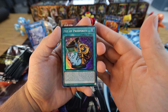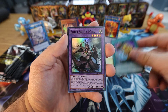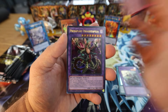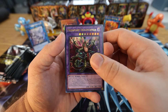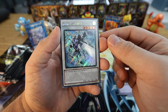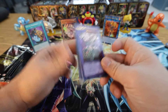Right off rip — Pot of Prosperity Super Rare, sitting at what, six or seven bucks now. Definitely going to flip this pretty quickly. We got Elder Entity N'tss, for the first Ultra we have Summon Limit, Predaplant Darlingtonia Cobra, and we got Junk Speeder — the special Secret Rare. The Prosperity is of course the best one of that pack, so we'll put that up so we don't forget to post it on TCGPlayer.